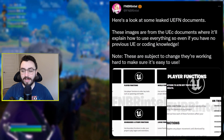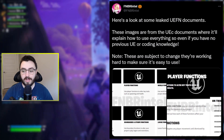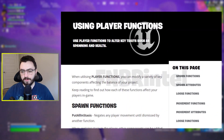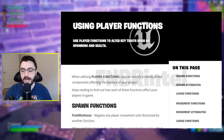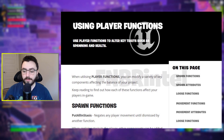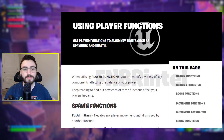These images are from the Unreal Engine creative documents where it'll explain how to use everything, so even if you have no previous Unreal Engine or coding knowledge — note these are subject to change — they're working hard to make sure it's easy to use. With the first photo, we see using player functions: use player functions to alter key traits such as spawning and health, and then it really dives in deeper. Like you could go spawn functions, put all in status, and I can only imagine how much stuff is underneath that, which is really cool to see.